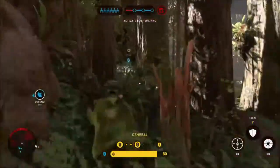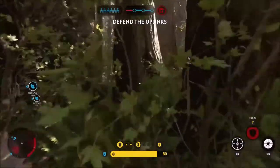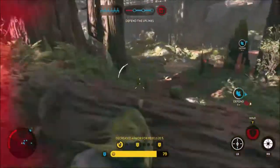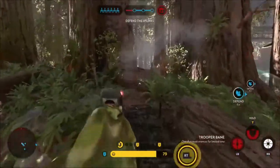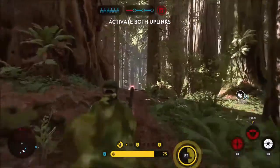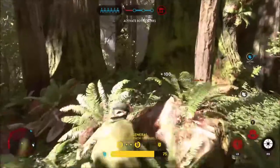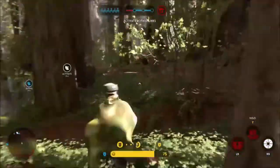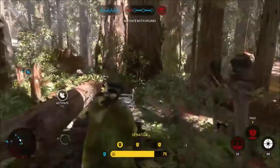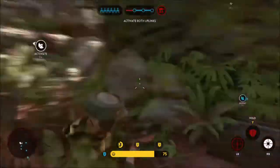You want to get behind cover, use the ability, and then pick it up so you have more health than you would have if you'd lost health and then picked it up. A good strategy when coming up against people is to pop the squad shield up, then activate Trooper Bane and pick people off. If you take any damage while you're in there, just heal yourself, and once your Trooper Bane runs out, run out of the shield and shoot normally, then run back in once overheated.